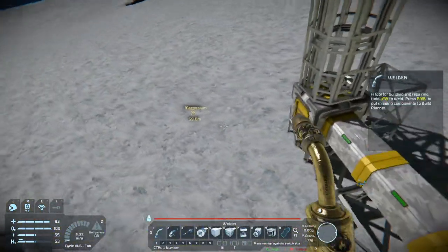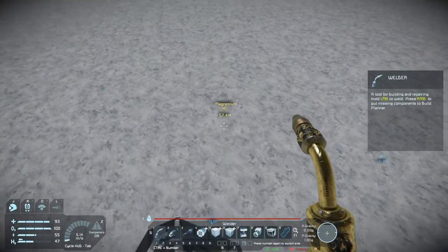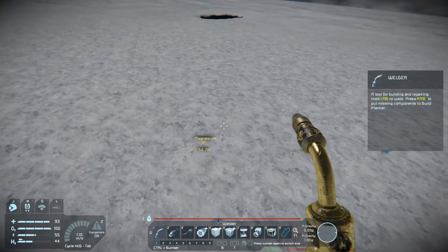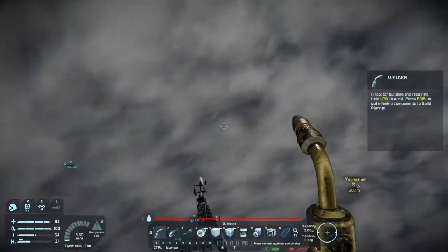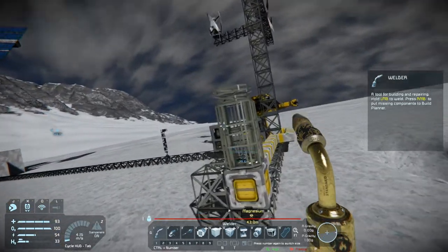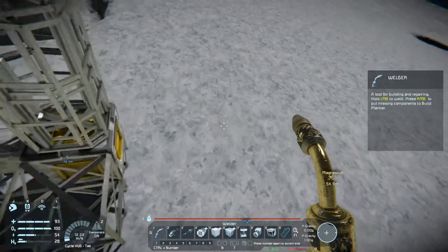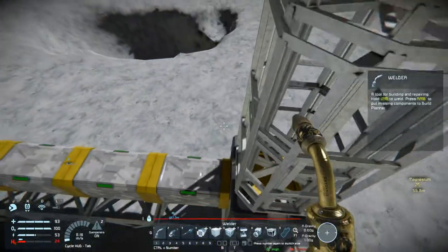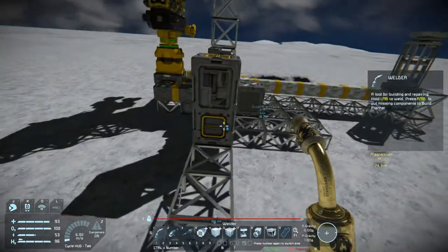Now what we're going to do is have a piece of drill that we can use to manually move around and drill out this magnesium. This magnesium is quite a bit of a way out and I'm not sure it's actually going to reach. So I'm going to hop off quickly, make an adjustment to pull it out a bit, and then we'll start back again.